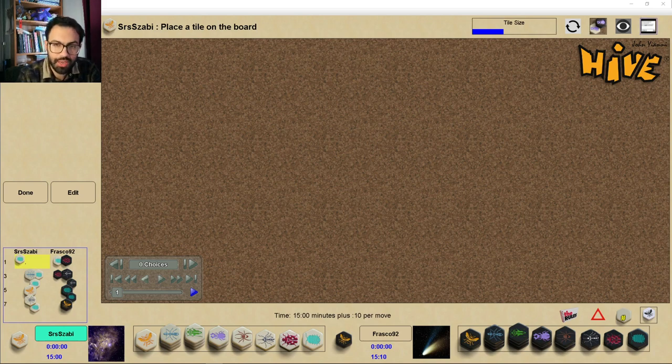Welcome everyone to the game of the week, where we analyze a game together. Hopefully you learn something. The game of this week is a game I played against a Hungarian player, Sabi, in the High Fair Play Cup, a team tournament currently ongoing on Board Space. This game was very cool — let's get straight into it.